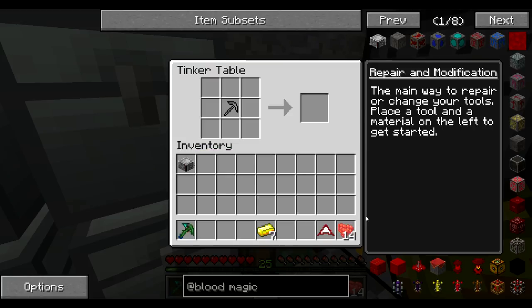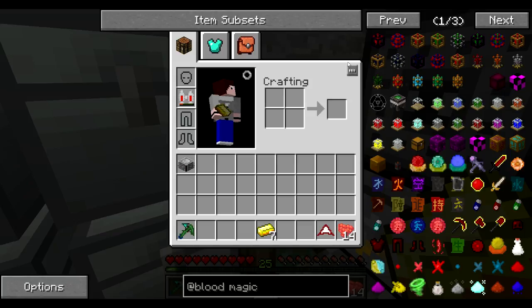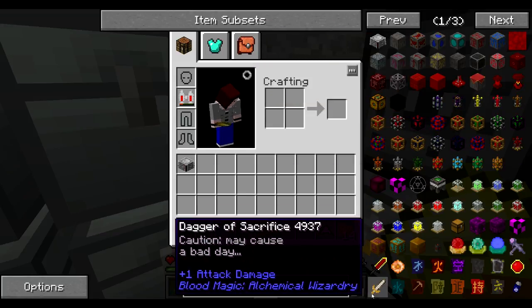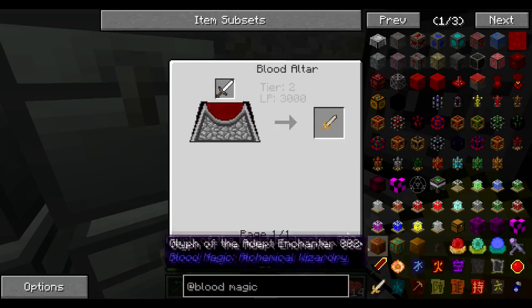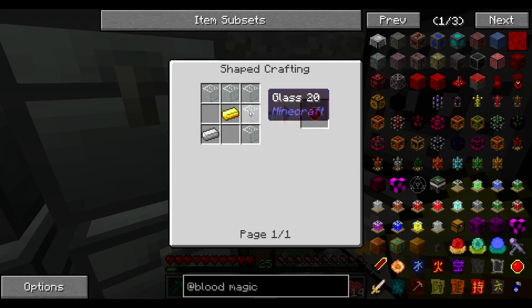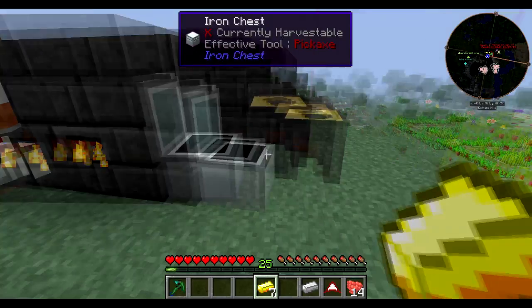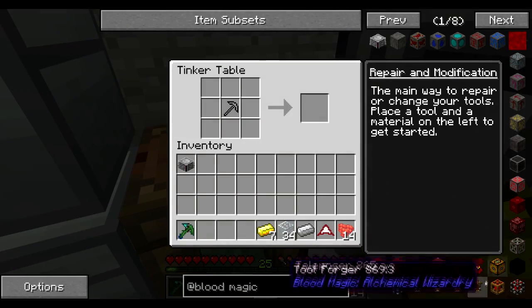And then make that — so that's the blood altar. Now, we need an item because we can't just use the blood altar, there's something we need to use. Is that it — dagger of sacrifice? No, it's a sacrificial orb, isn't it? Yeah, of course it is. Gold, iron and glass — fairly straightforward. There's the iron and there's the glass.